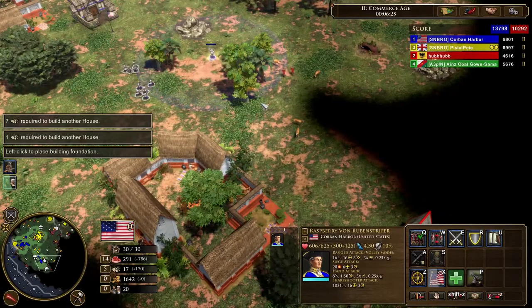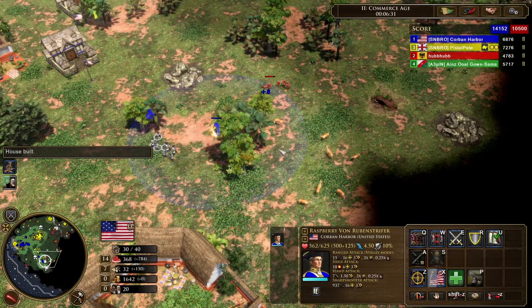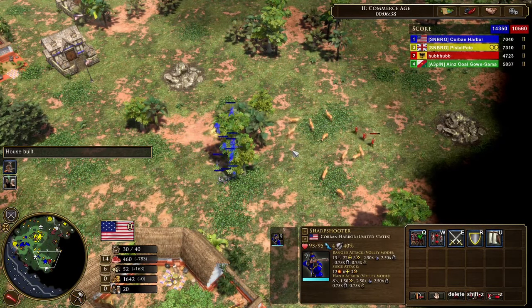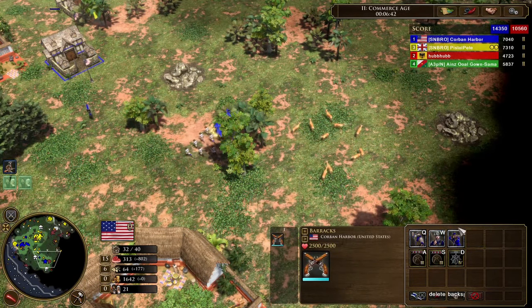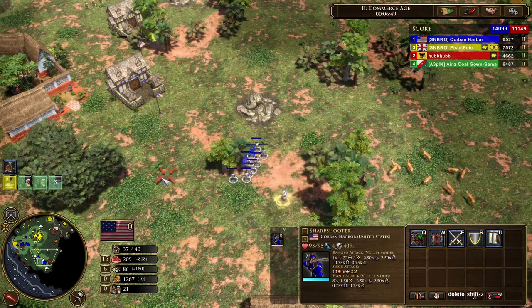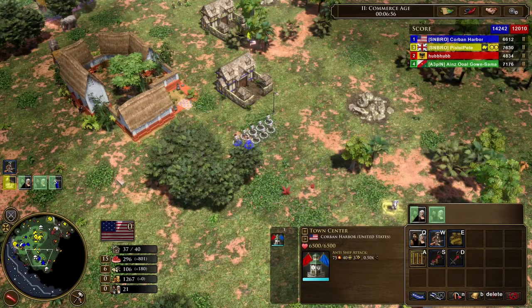This build order is designed to fight in the second age and maximize the efficiency of our units. This is a great build order to learn in general because of its wonderful versatility, as your ability to make really whatever you need for any given situation is unparalleled compared to other USA strategies. As with all build orders, your score will lag behind your opponent, as most other civs in the game have strong H2 boom options, but we will come out victorious by being careful with our masks and having superior unit quality.